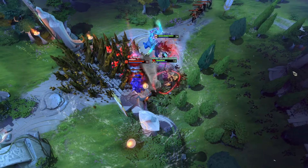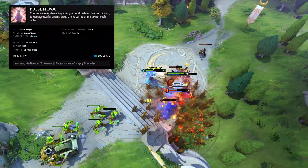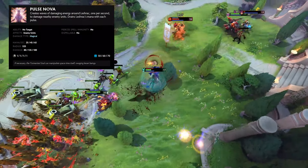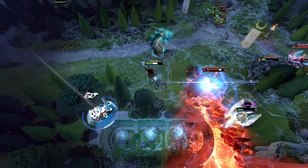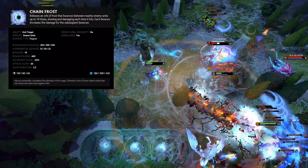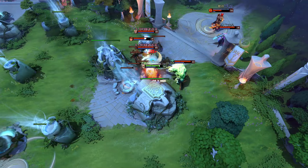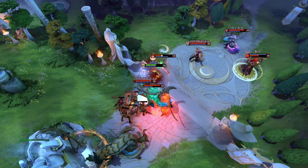Leshrac is a core whose entire kit is focused on dealing massive magic damage. His ultimate, Pulse Nova, deals massive magic damage impulses to enemies around him. Lich is a combo-focused support whose ultimate, Chain Frost, sends out a frostbolt that deals damage to enemy heroes by bouncing between them. Lifestealer is a core who, not unexpectedly, has a lot of lifesteal. His ultimate allows him to infest an allied hero, giving Lifestealer a lot of health regen and the allied hero a lot of bonus health.